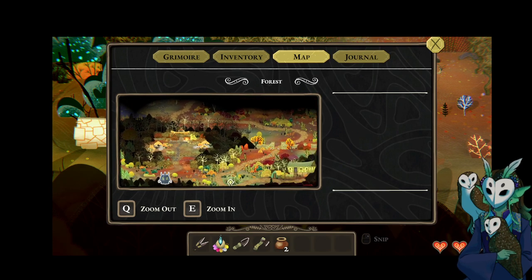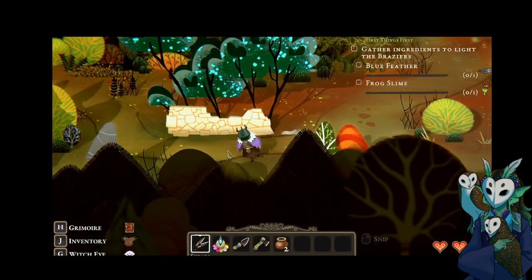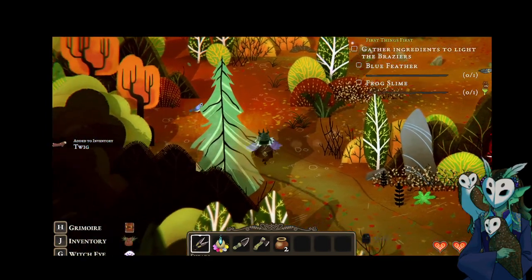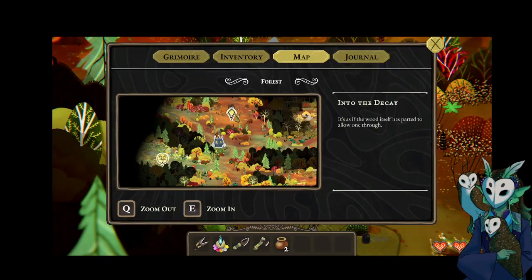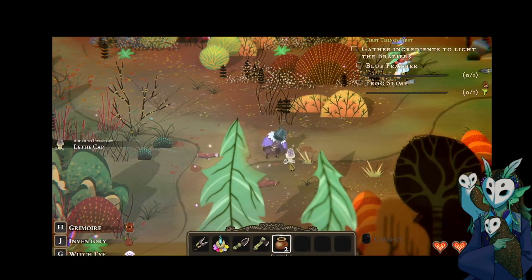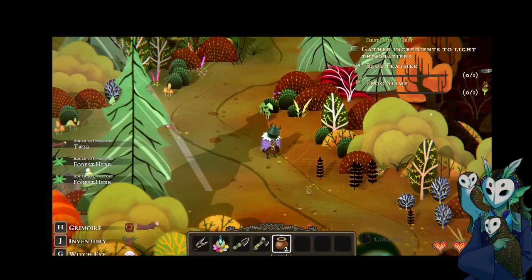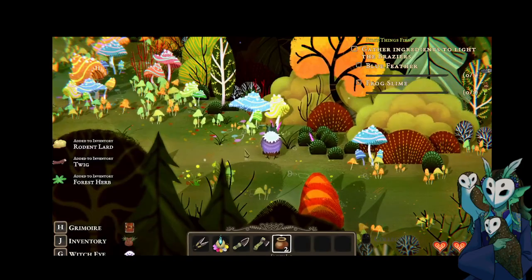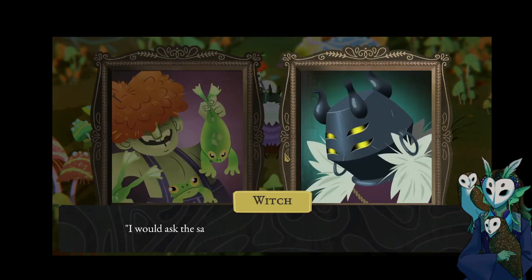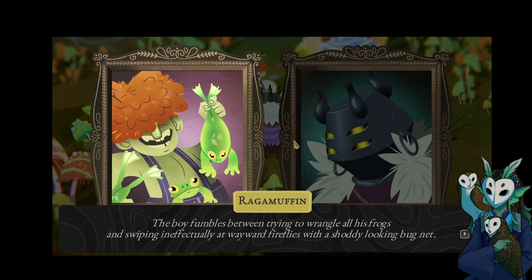I've not been able to get through the gate, I think. Quite frankly, I don't know where I am — even with the map. It's just weird enough that I have no clue. I'm over here now — that's my way through back home. Moving along, picking up every single ingredient that I can. That looks like something new. "Who are you, and what is going on here?" "Rag-a-muffin. So with that great stinking pot on your head, I would ask the same about all those stinking frogs in your trousers." Boy fumbles between trying to wrangle frogs and swiping ineffectively at wayward fireflies with a shoddy-looking bug net.